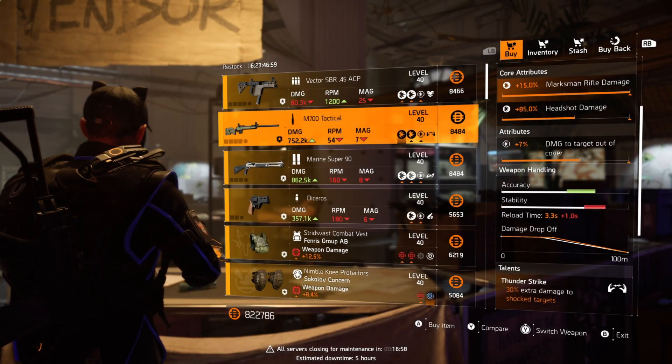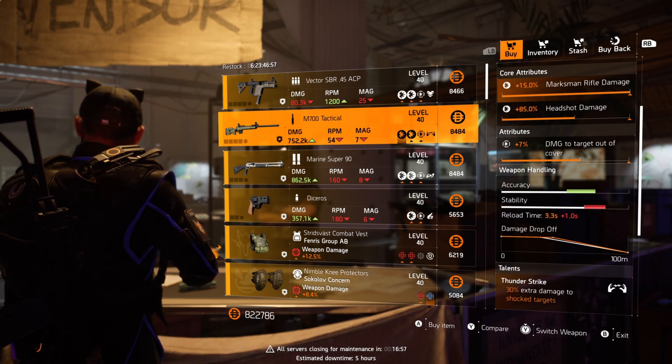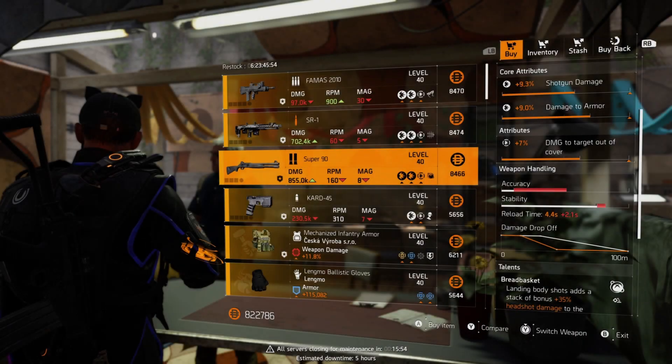Marco at the Haven's got this lovely M700 sniper — maxed out damage and it already comes with damage to targets out of cover on it, so you can roll the talent to whatever you want. Determined.